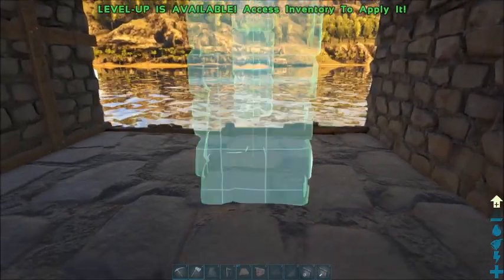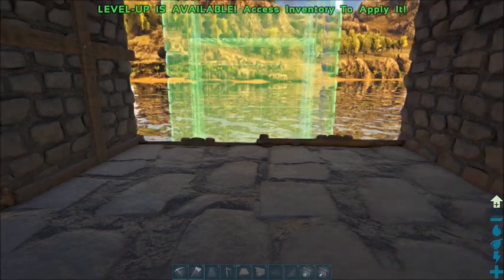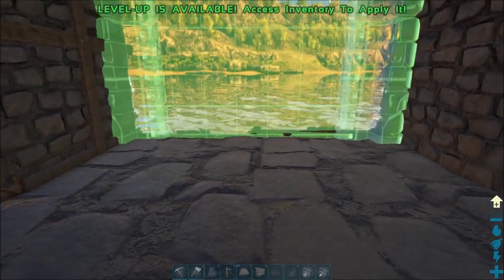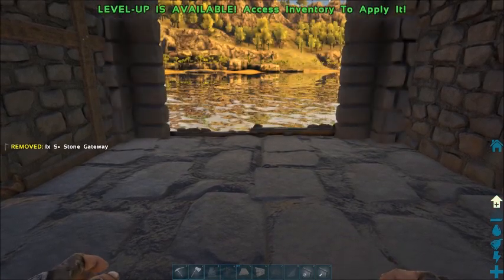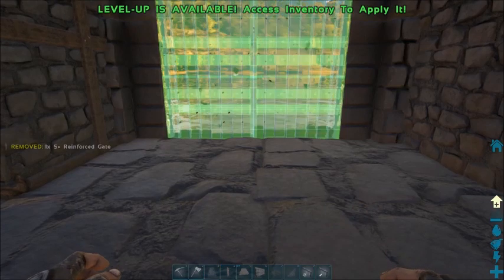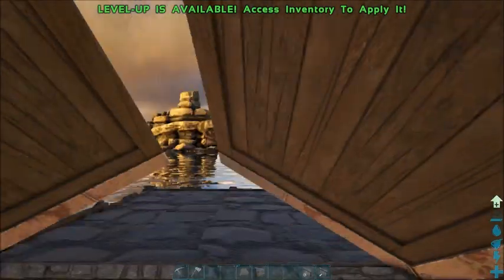Let's get the doorway placed first. Center it up and use your ramps as a guideline to keep things even — that's why I like the ramps in first. They give you an idea of where your edge is. Then also grab the doors — your Dino Gateway, again S-plus. Get the other door in there as well. Drop that in. Really starting to take shape here.